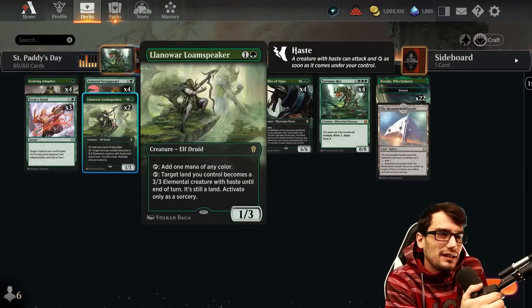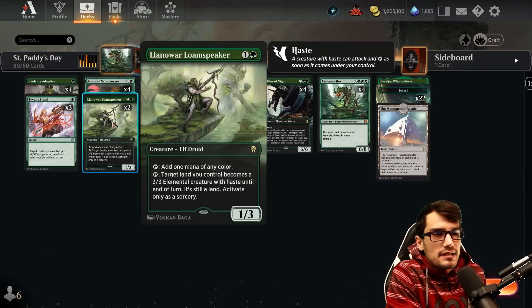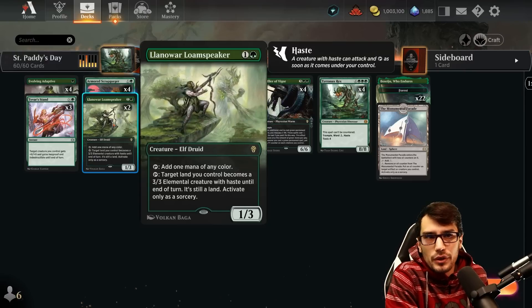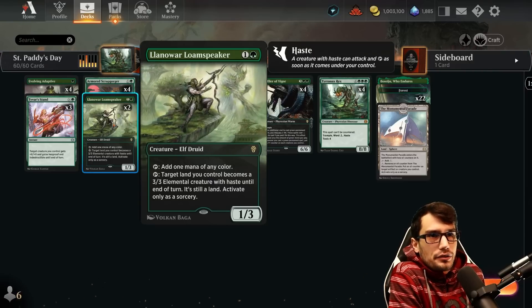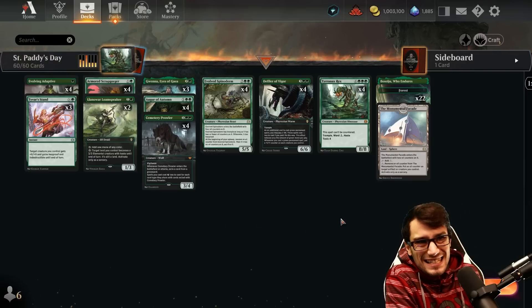The Loam Speaker is kind of similar — no graveyard control though. A 1/3 for 2, tapping for 1 mana of any color, and we can tap it to have a land become a 3/3. So it acts offensively as well, which is quite nice. At the end of the day, the more ramp the better to make playing these larger cards more consistent.